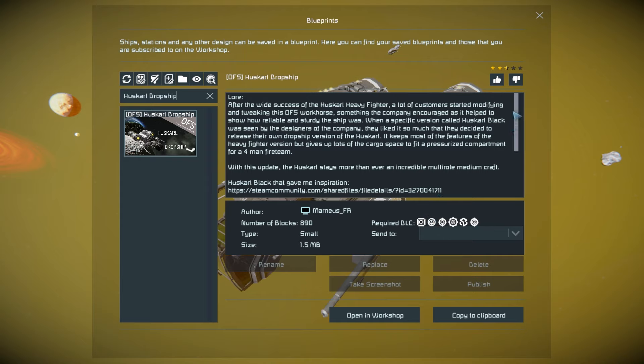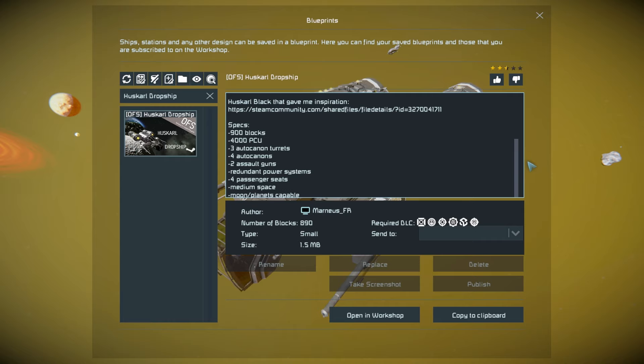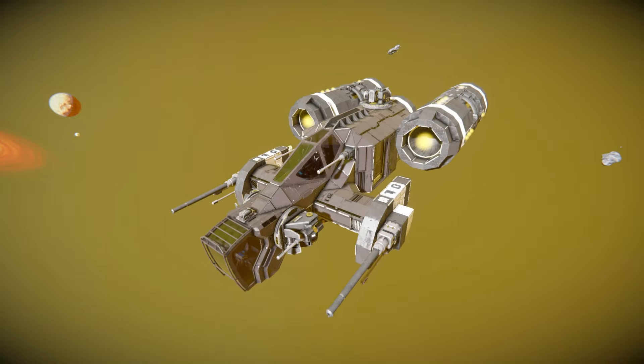Up here we've got a nice bit of lore and all the way down to the bottom are specifications. We've got four passenger seats which is that internal section at the back. Going to give this thing a thumbs up, and before we look at the very front I'm going to pan the camera all the way around.